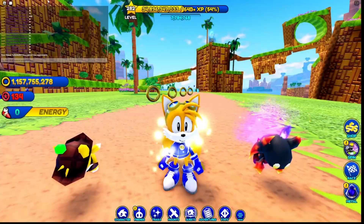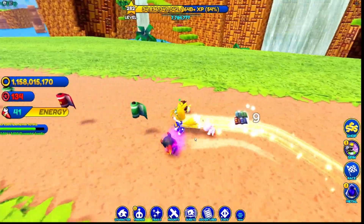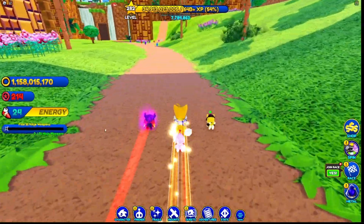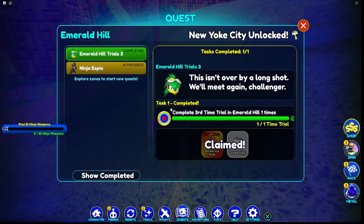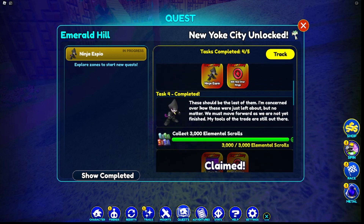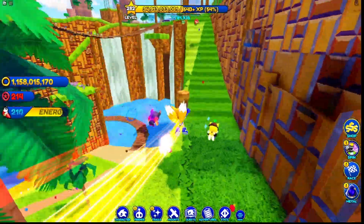All right, I think this is the final scrolls milestone. Oh wait, we're missing one — there we go. A new quest appeared: 'Find 55 ninja weapons.' My ninja weapons are all missing — they're very important to me in combat. I wonder if they're trying to weaken me... foolish. So yeah, now we need 55 ninja weapons.